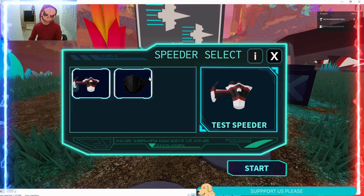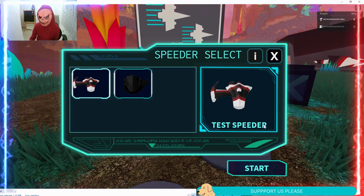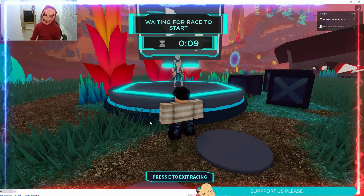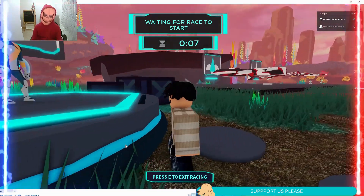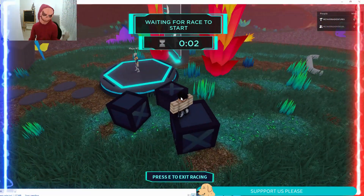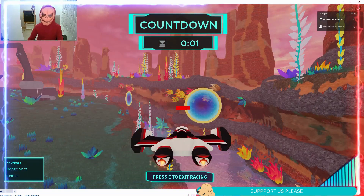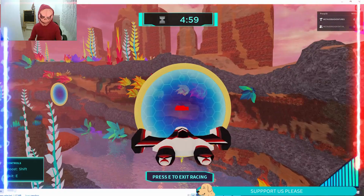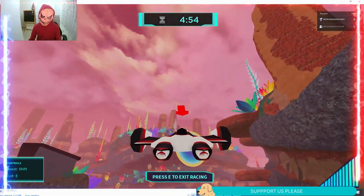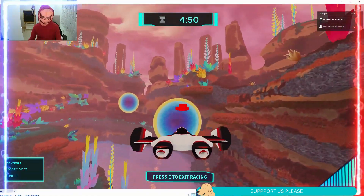There are two ships. The first one is Test Speeder. Let's start the game and check out the Test Speeder. The model name shows as 'model' — that's just a bug. You should give it a chance, it's a new game. And here we go — our team worked really hard on this for a really long time.